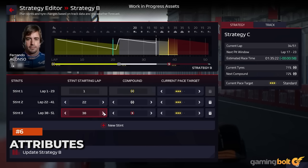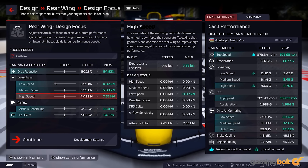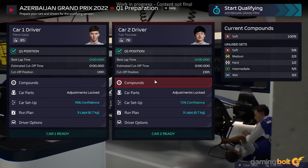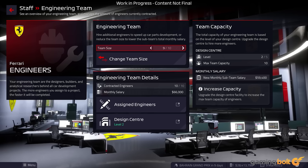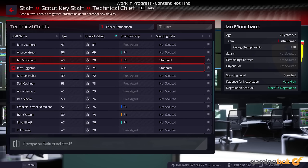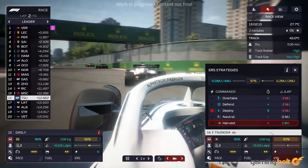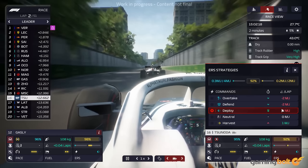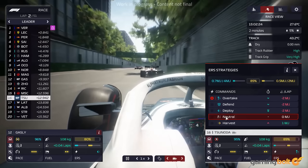Both drivers and staff members will have different attributes and ratings. Cornering, braking, overtaking, control, and other performance-related attributes will be the focal point for drivers, while staff members' attributes will vary based on their roles, from technical chief to race engineer, with attributes such as communication and pit crew feedback. The better you perform, the more experience points your staff and drivers gain, which can be used to improve their attributes further. With drivers determining results on track and staff laying down the foundations behind the scenes, managing their attributes will be a crucial component of the game's progression systems.